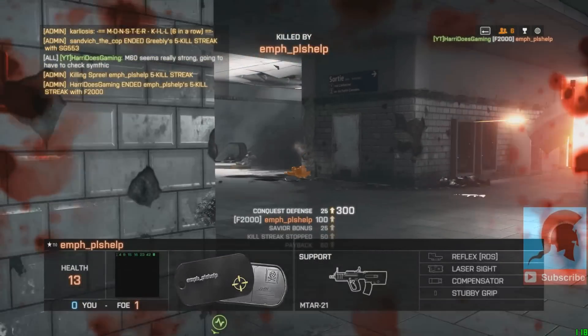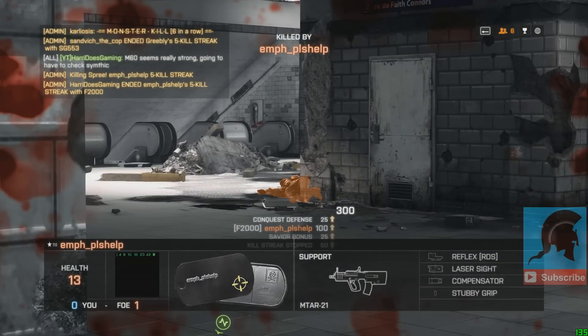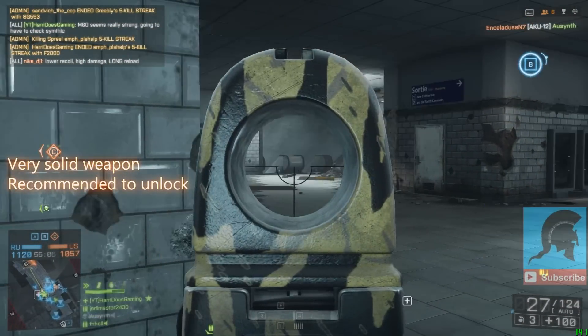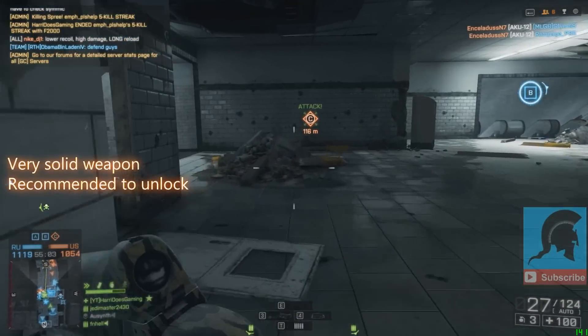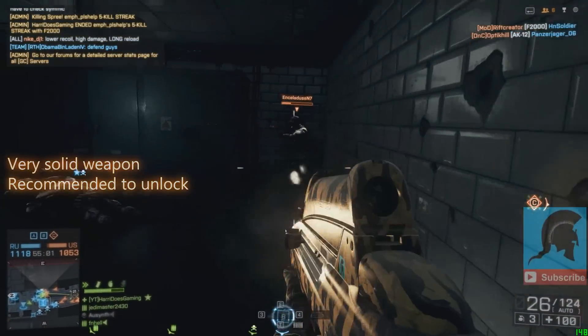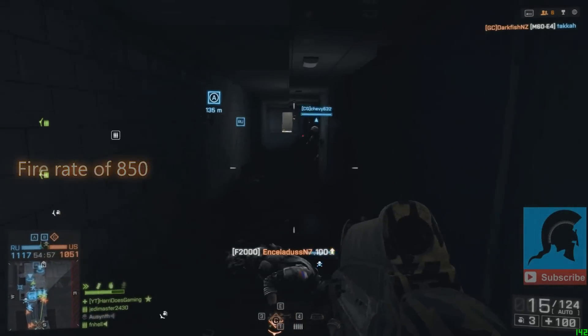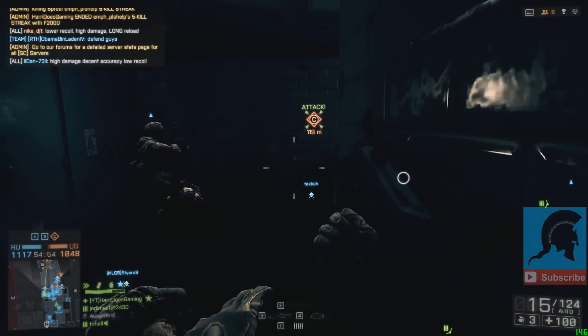As for the F2000, it looks really cool — it has a really nice futuristic look. I used it for a game once I unlocked it and so far it seems to be a very solid assault rifle, to the point it may actually be your preferred go-to weapon for the assault class. The F2000 has a fire rate of 850, so it's pretty dangerous for close-range gunfights.